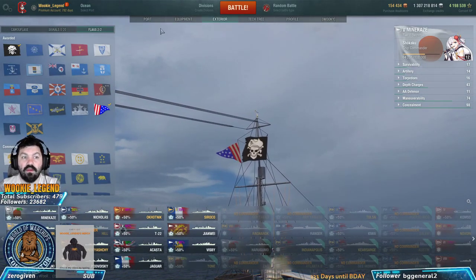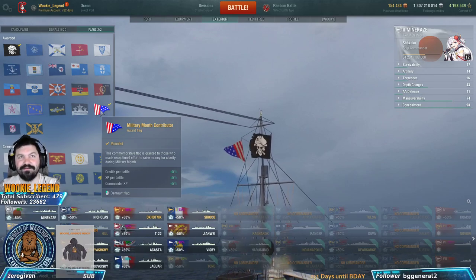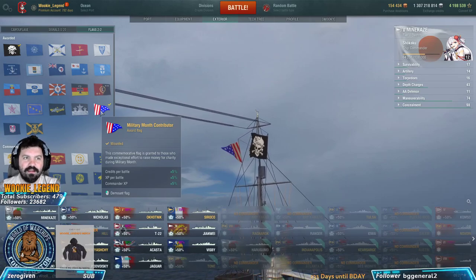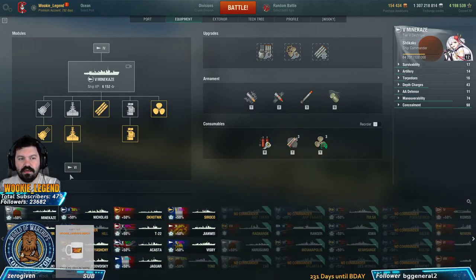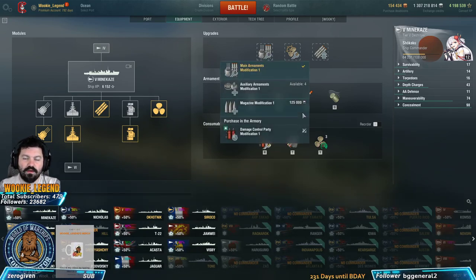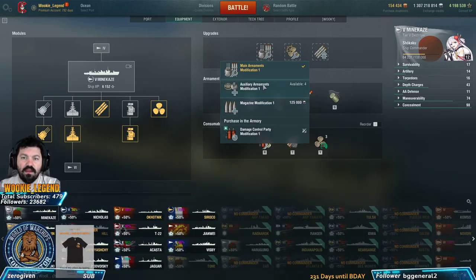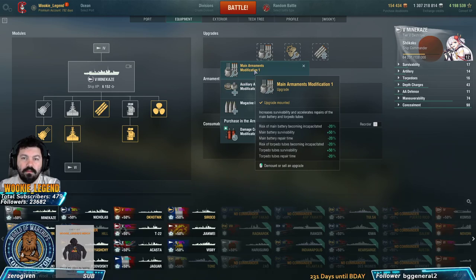Most of these flags you won't have as a new player, but eventually you might. Moving to Equipment: for slot one, I don't use the magazine modifier. I wouldn't bother with the AA mounts one either. I would go with Main Armament Modification - it gives enough bonuses that it's worth having, especially for your torpedoes.